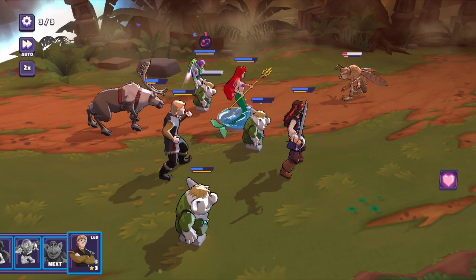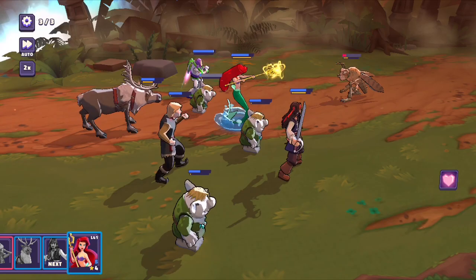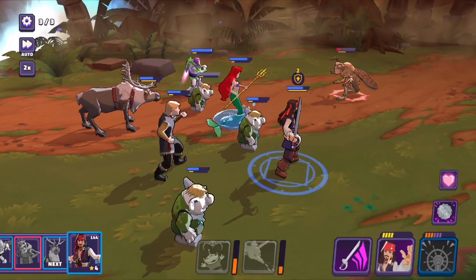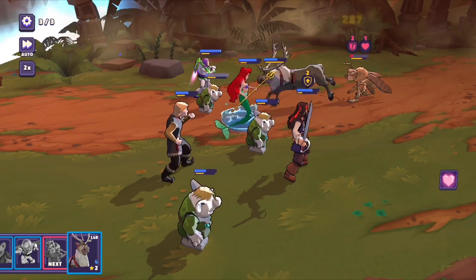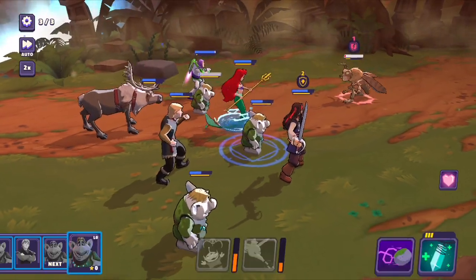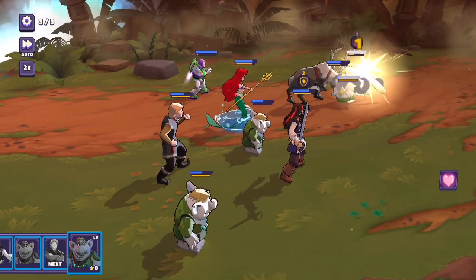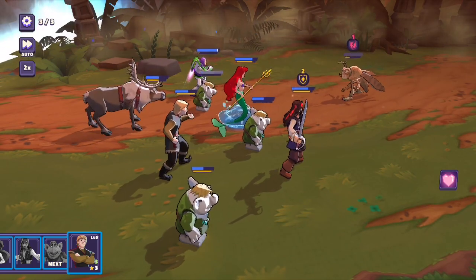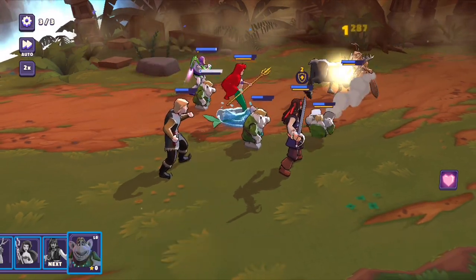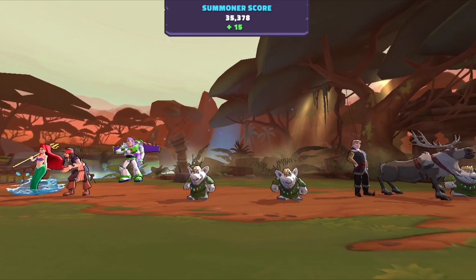We can charm Hopper so we don't have to worry about him hitting us again, so we're definitely going to get three stars. One more round should do it — Sven kept assisting all the trolls and everything, and finally it was enough to take Hopper out.